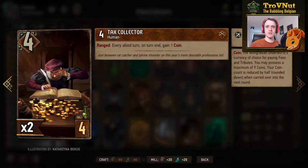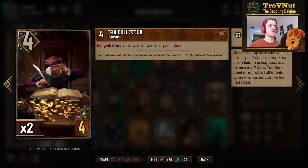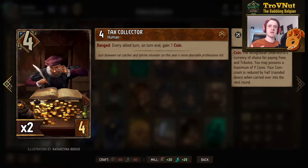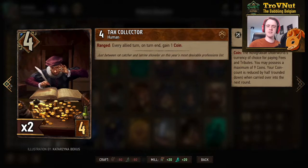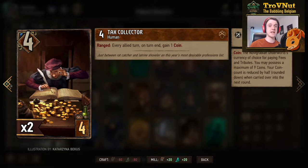To generate coins we have the Tax Collector, two of them even. 4 power, 4 provisions, and as long as he's on the ranged row he will give you a coin at the end of your turn. Just a basic engine card that provides you with coins to spend on remaining turns.